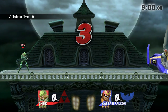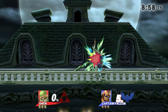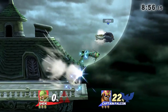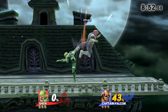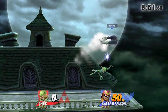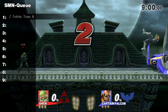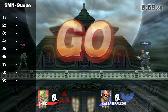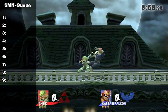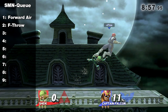Let's make a quick example. Sheik starts with a forward throw into two forward airs, re-grabs and forward throws again, followed by a bouncing fish. Then she hits needles, two f-tilts, and another forward air. The game starts with no moves stale yet — they are completely fresh, that's what they're called if they are not stale. So the forward throw deals full damage and knockback, as well as the first forward air, but both get added to the staleness queue.